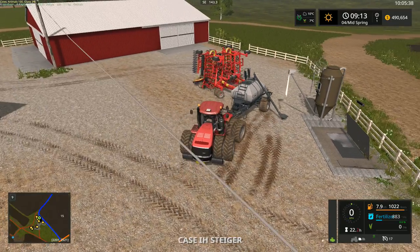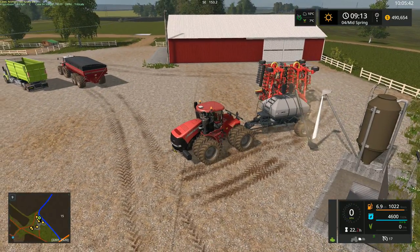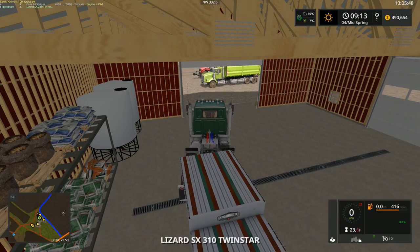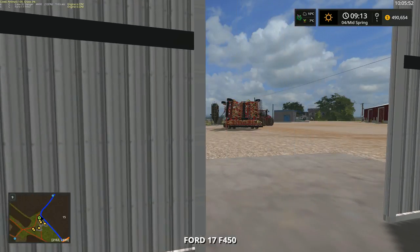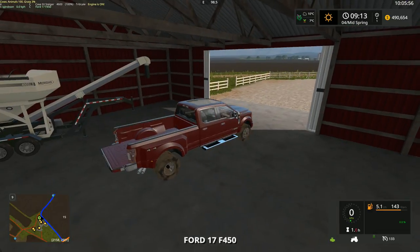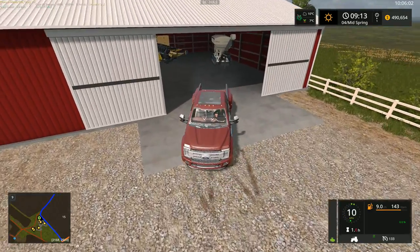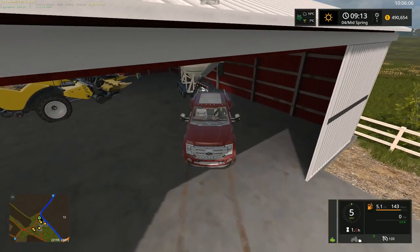Let's go ahead and get some of our fertilizer here. I wasn't sure if this was going to work or not, but it actually does, which I'm happy about. And we need to get some seeds as well. What we're going to do is grab the seed tender here. I don't think it's got fertilizer in it at the moment, but we're going to find out.